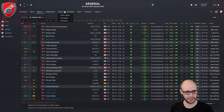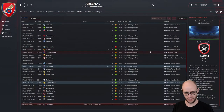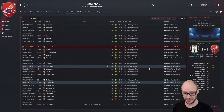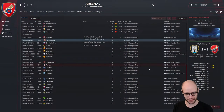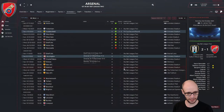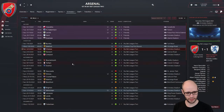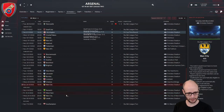Looking at their schedule — Carabao Cup, they've been knocked out by Watford already. FA Cup first round, then second round — they just lost to Newcastle 2-1, their last game, and also lost to Newcastle back in October 2-1. They still have to play Man United twice in January, plus Chelsea and Tottenham again. They haven't played Man City yet either — double Man City and double Man United still to come.